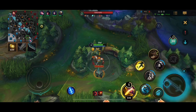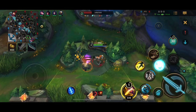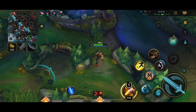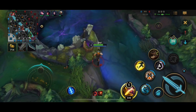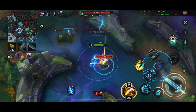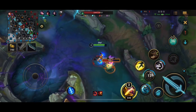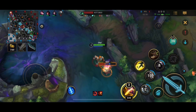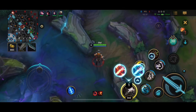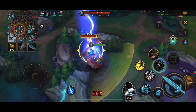Notice a really important thing here: I used the sweeping lens to scout out wards on the river. The ward on the river has now been revealed, which is really important when doing a jungle clear — make use of those wards. Then notice what I'm doing: I'm leading the scuttle away from the ward, so the ward can't even see where I am. The scuttle always runs away from you, so I made it run all the way to the bot side and the ward hasn't spotted me yet.